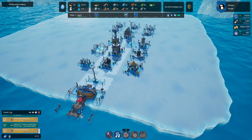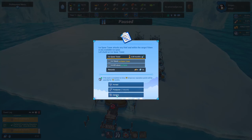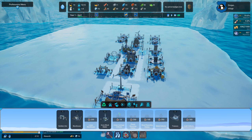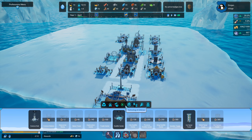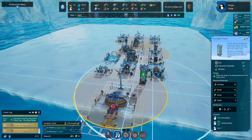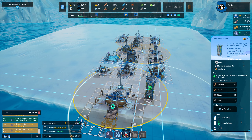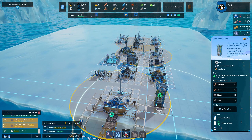Everything seems to be going so well up to now. We've got another seal going in and we've got a new task — it tells us to make an ice spear tower. I'm not sure whether to put it by the food stores or somewhere in between both. We've got power down here that covers both our food storage and food place, so maybe just around there.